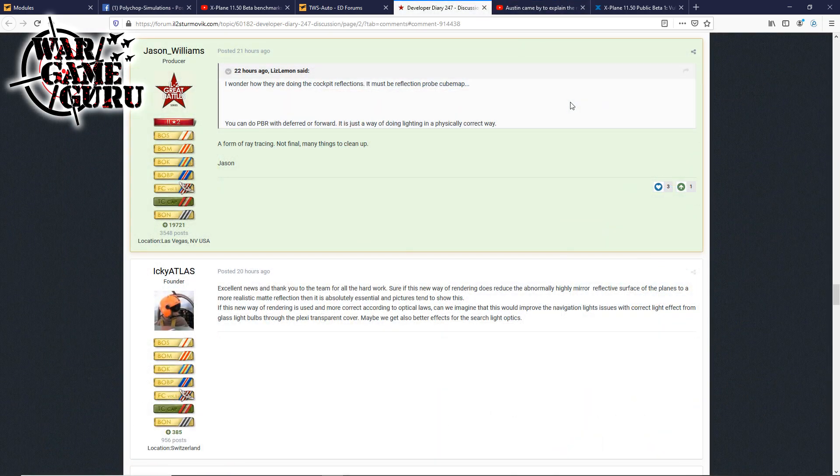Jason Williams, producer of the IL-2 Great Battles series, is also a viewer of the channel. Someone asked on the forums how they're doing cockpit reflections — it must be reflection probe cube maps; you can do PBR deferred or forward. Jason answered that it's a form of ray tracing, not final, with many things still to clean up. So IL-2 looks to be adding some form of ray tracing in the near future, which may work with AMD as well, not purely RTX.